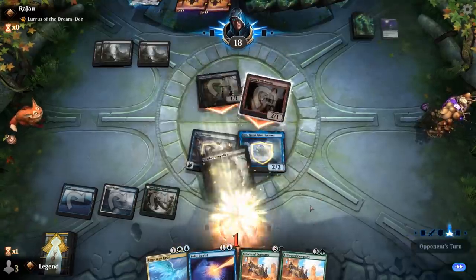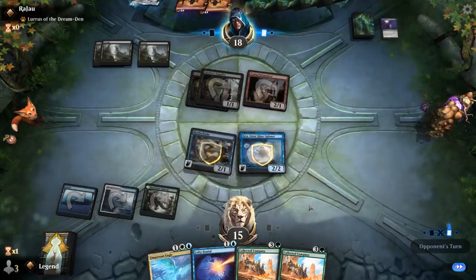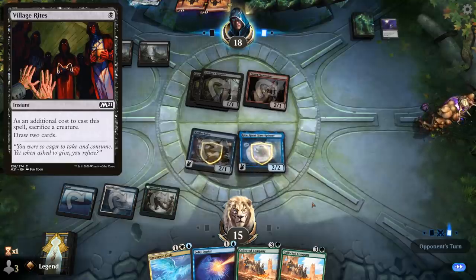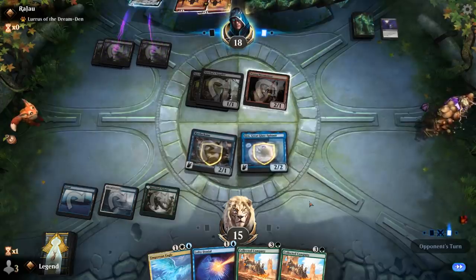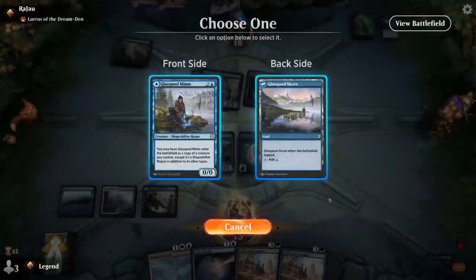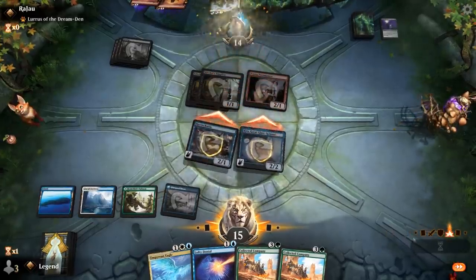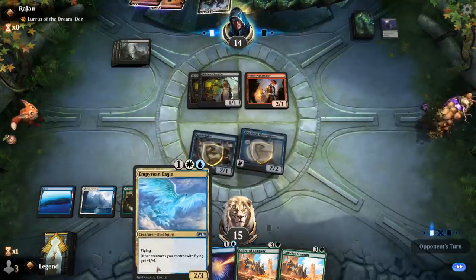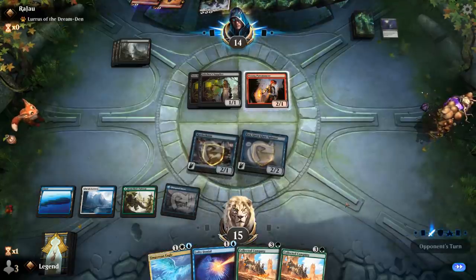I'll take four. They might have had Village Rites anyway, but it's kind of weird that they played their land already instead of maybe hoping to find red mana. Poyna decides to just put Lurs in their hand. Mimic — I'll just play this as a tapland and get to smash for four.